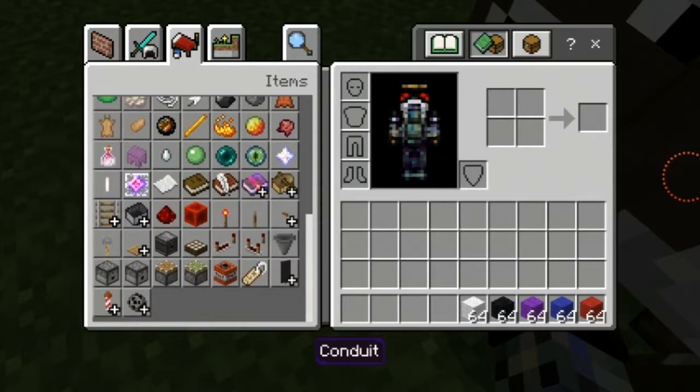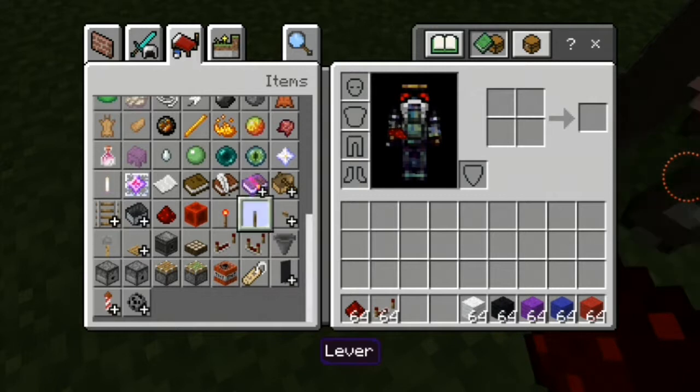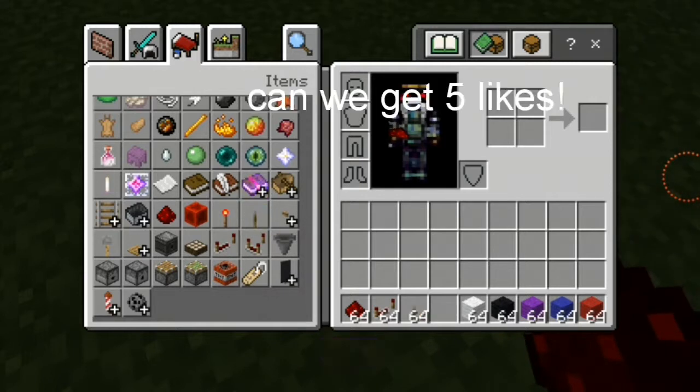Next, the redstone part of it you're gonna need: redstone dust, repeaters, levers, pistons, sticky pistons. And I think that is it.